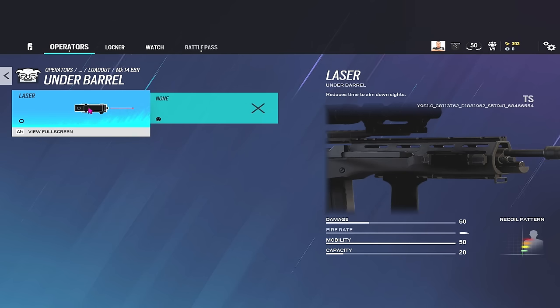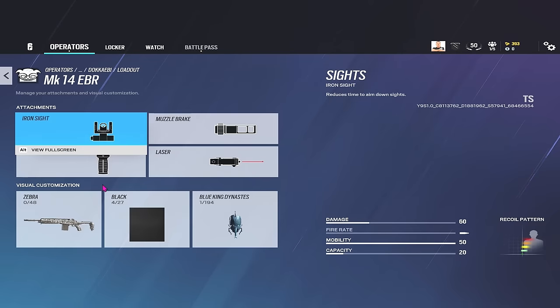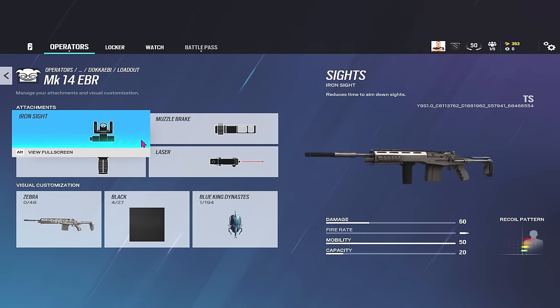I tend to hold angles for longer and I don't want to give my position away with a laser. But bear in mind you're now getting a 15% bonus by having a laser, and you could also run iron sights. So by running laser and iron sights together, you would now get a 25% ADS time bonus, which is quite significant. When you're talking 5% it's not that much, but iron sights plus laser giving a 25% ADS time bonus is pretty decent.